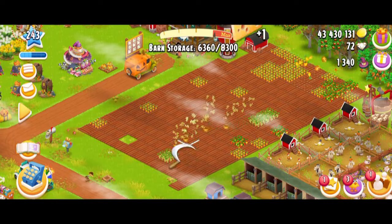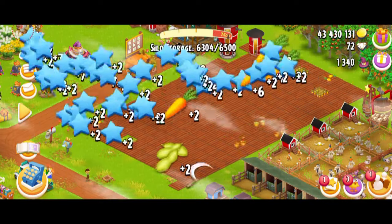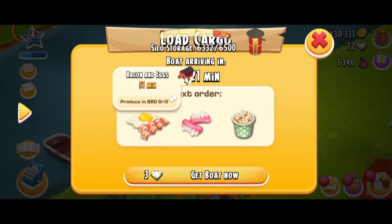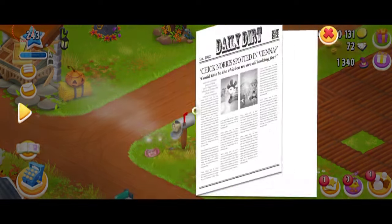Let's see if I can make some dairy over here. I'm going to put some cream and butter. Let me do my crops. We're going to do carrots and some soybeans. And my next bill is asking for some snack mix and egg and bacon, so I'm just going to check the paper first.